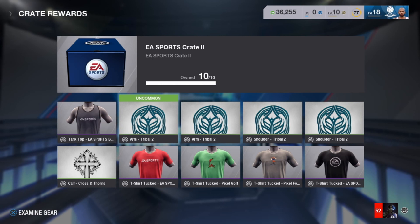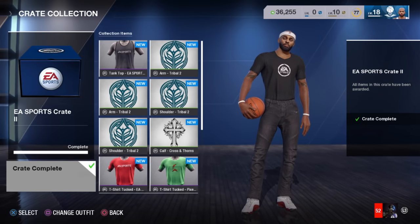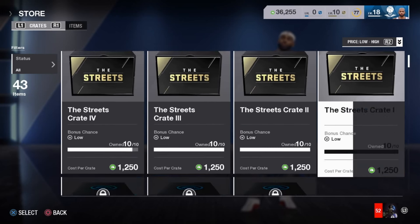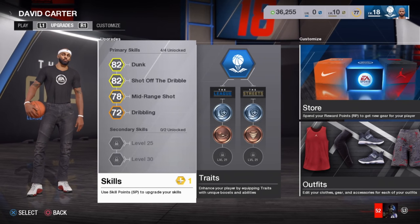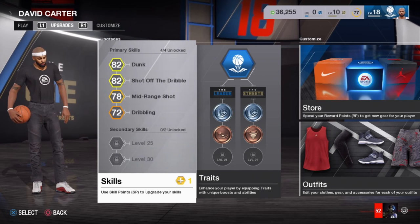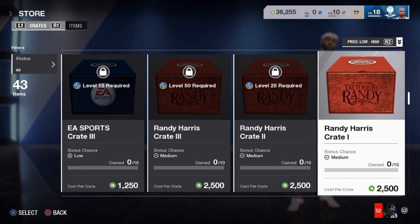Now that we have all crates open for the EA Sports 2 crate, I'm going to examine gear real quick — it's just another tribal tattoo. I know a lot of people are probably mad like, why do I have to constantly open crates instead of just buying items with points? I guess EA was looking for more of a loot crate type of feel. It gives that feel like when you're looking for that legendary item and you can't get it because you're going through all these commons — it's a much better feeling when you actually do get a legendary on your first or second pull.